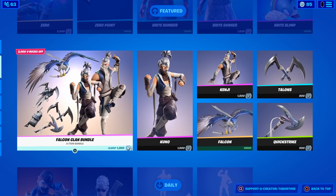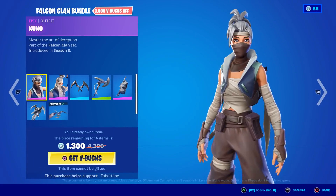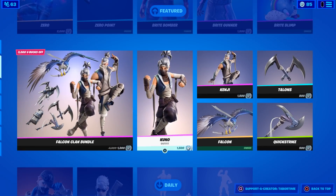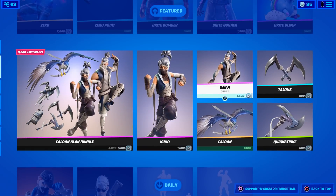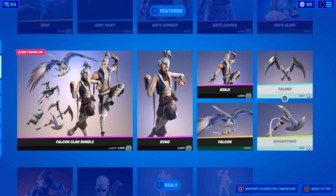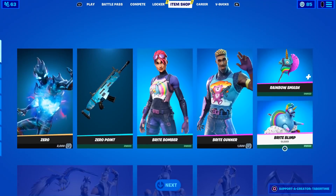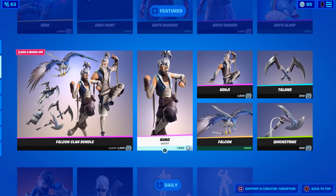For me it's only 1300 for everything — that's a steal. Look at this: Kuno herself is 1500 and so is Kenji, and you're telling me you can get both skins and both pickaxes for less than the price of one of them? That's crazy. That's a cool way to bundle some skins and make them sell.